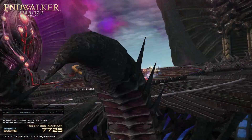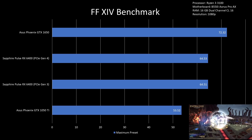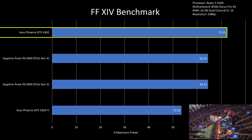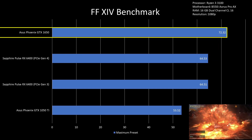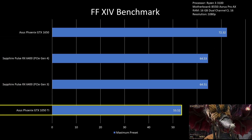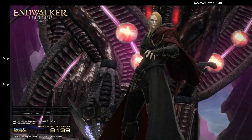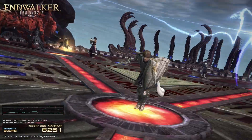For Final Fantasy XIV on 1080p maximum preset, RX 6400 on PCIe Gen 4 and Gen 3 performed the same at 64 FPS, while GTX 1650 had 72 FPS — making RX 6400 weaker by 12%. The GTX 1050 Ti trailed RX 6400 by another 11 FPS, or about 20%. This makes RX 6400 still a good buy in this game from a price-to-performance standpoint.